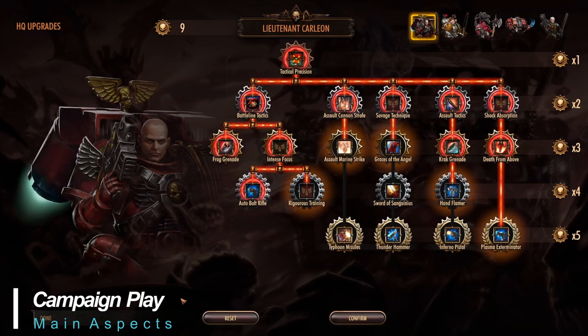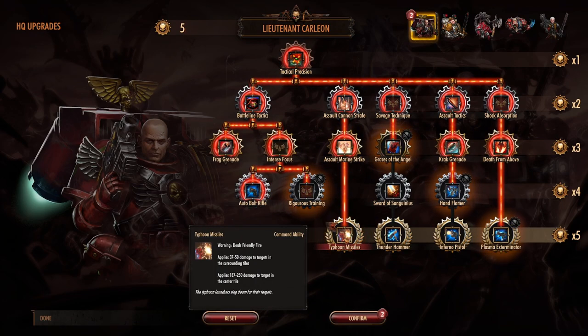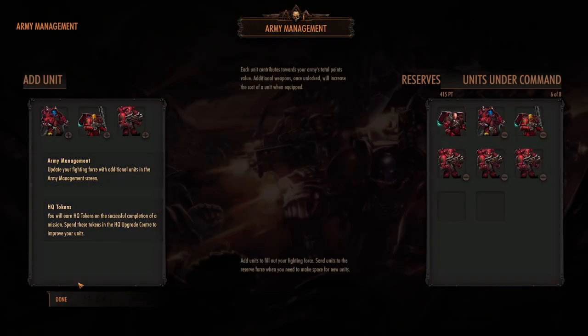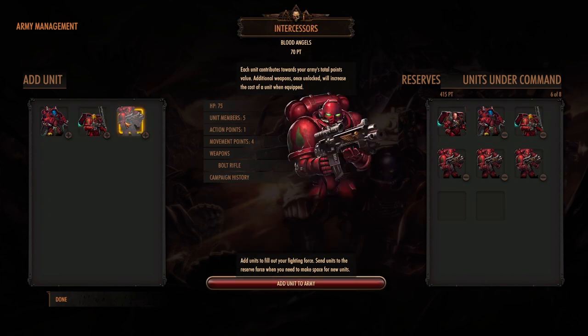The campaign features HQ upgrades which allow you to spend upgrade points earned at the end of each mission. In addition, you'll be able to unlock new weapons and abilities and otherwise strengthen your units. Army Management is where you'll build your army from the available unit and equipment types. While units themselves are free to purchase, each mission has a point capacity limit that all but the HQ units require for deployment.